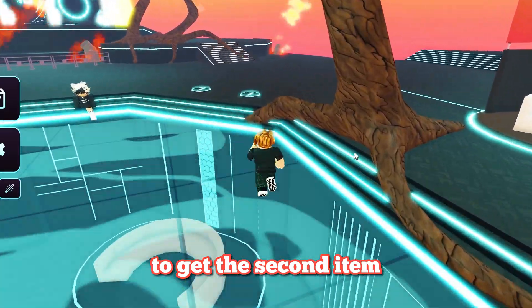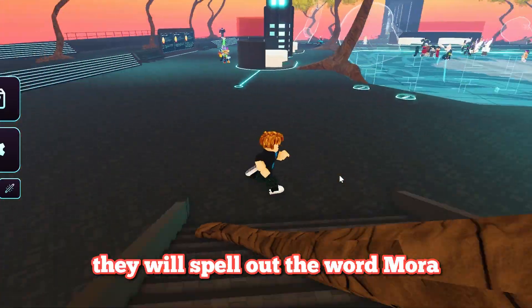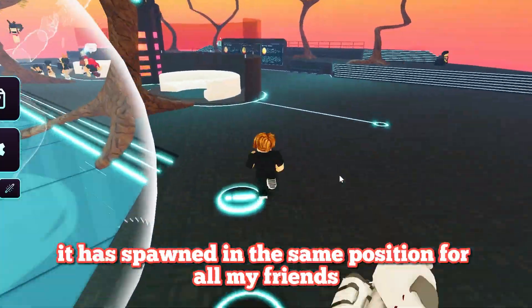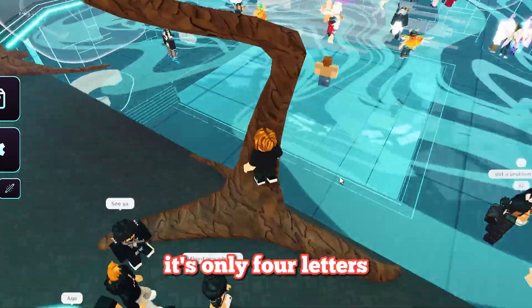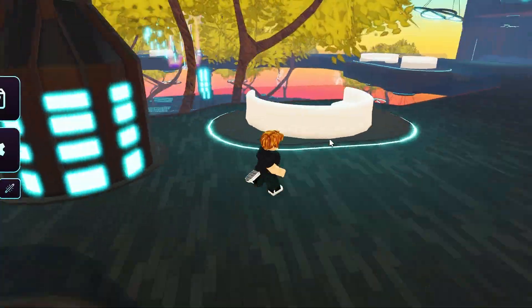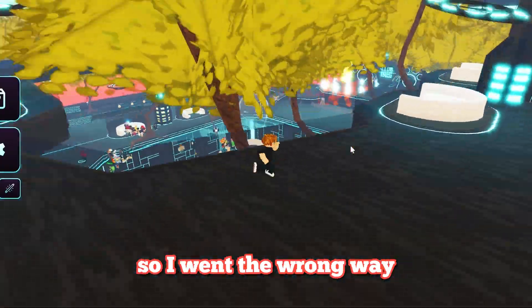To get the second item, you need to find the letters around the map. They will spell out the word Mara. Even though it says that it spawns in different locations in the badge description, it has spawned in the same position for all my friends. It's only 4 letters so follow where I go. I kinda forgot where this one was so I went the wrong way.